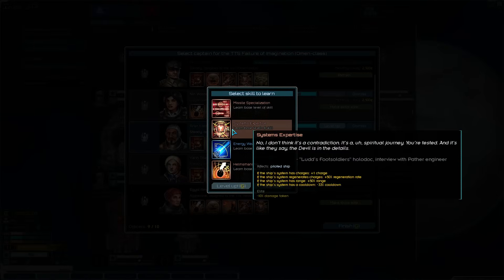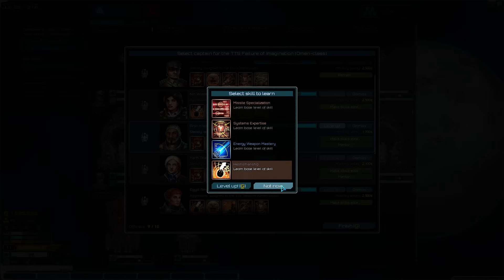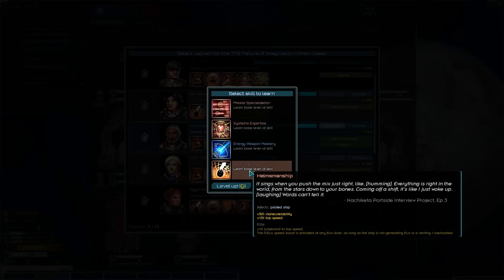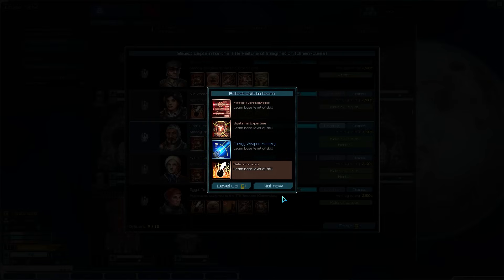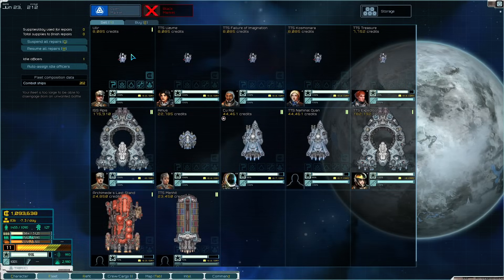So we leveled up. Systems Expertise is really good and we're eventually going to grab it, but first I want to grab Helmsmanship. If I grab Systems Expertise now, I don't know what I'm going to get at the next level — it could just be garbage that's useless to an Omen. But if I grab Helmsmanship now, I know Systems Expertise is going to show up when he levels up again. So that's what I'm going with.